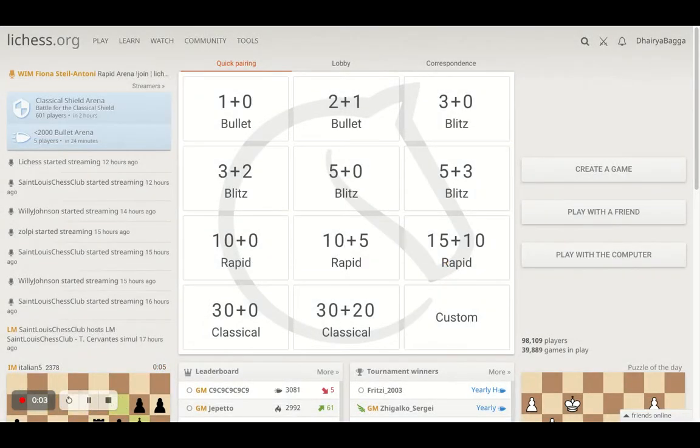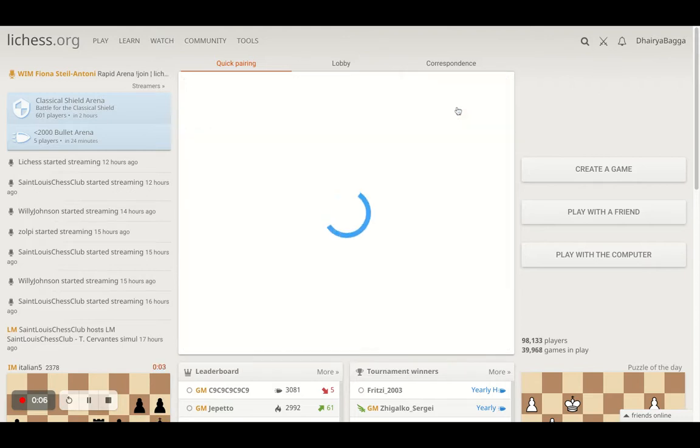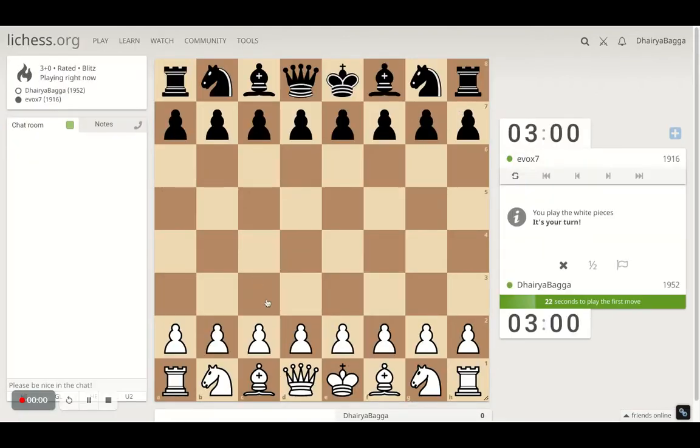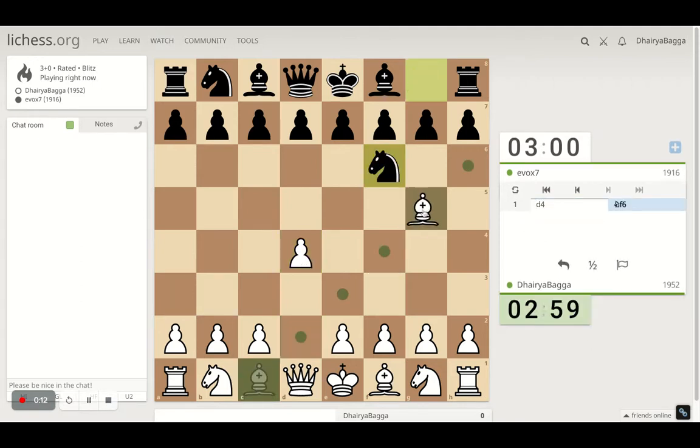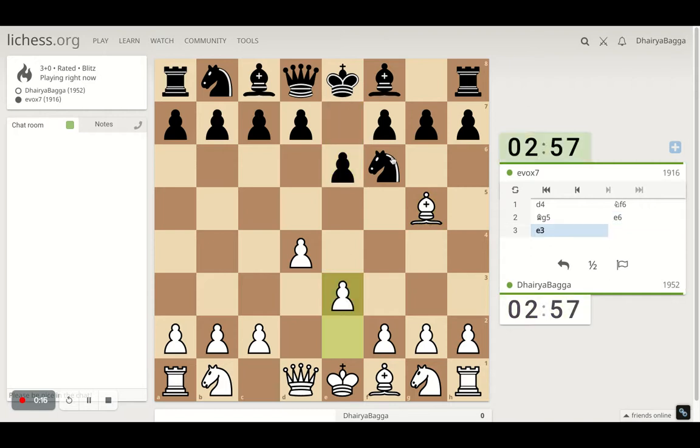Hey chess lovers, welcome back to the Chess Yard. This is Dherebaka and let's play some three-minute blitz and see what we take out from it. We'll begin with d4, I'll place the bishop on g5, just trying to restrict the movement of my opponent's knight, at least for the time being.